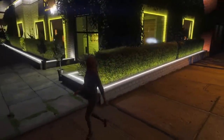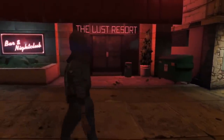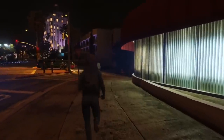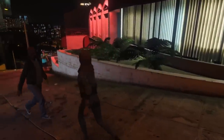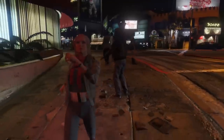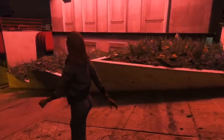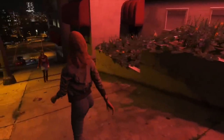Number seven is the Lust Resort, located on the corner of Eclipse Boulevard and Milton Road, directly opposite Tequila La. It's a bar and nightclub with an upstairs patio that we cannot access. There's not a whole lot going on here other than it glows red, which is pretty cool. At nighttime all these places look awesome, but this one glowing red looks really striking.